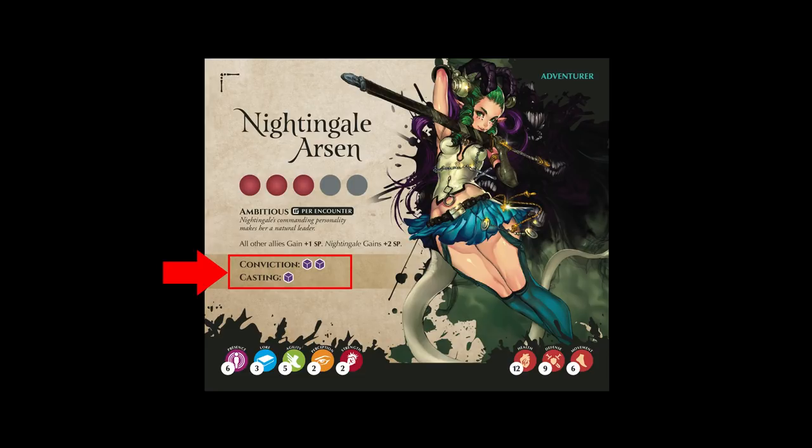Nearly all adventurers will have purple dice in both of these rows. Conviction is used when a figure is attempting to resist the effects of a spell, while casting is used when a figure is attempting to affect another figure with a spell.